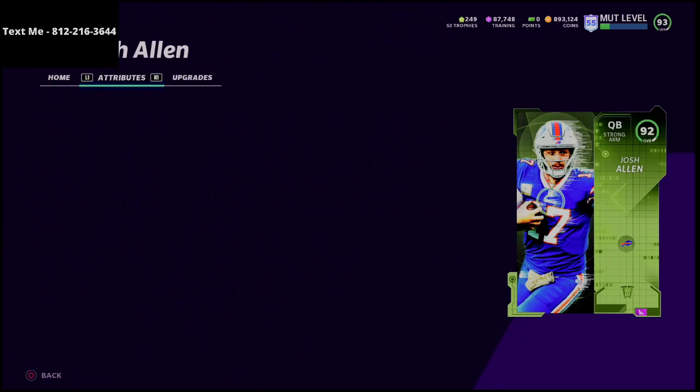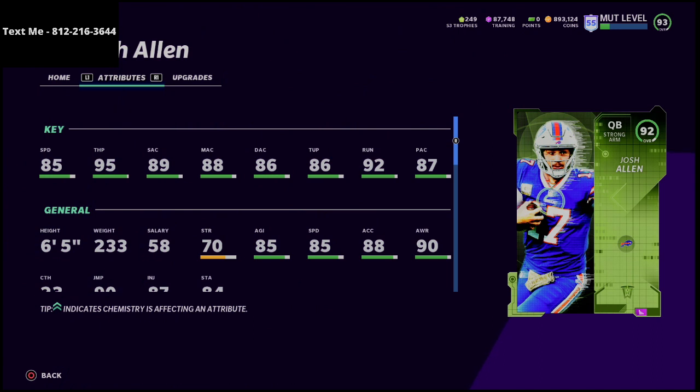A lot of people would suggest going with Josh Allen, and here's why. Looking at his attributes without chemistry, he has 95 throw power, 89 short accuracy, 88 medium accuracy, and 86 deep accuracy. If you put go deep chemistry on him, his throw power would go to 99 — the best you can possibly get — while his short and medium accuracy stay the same, and his deep accuracy would go to 90 overall.